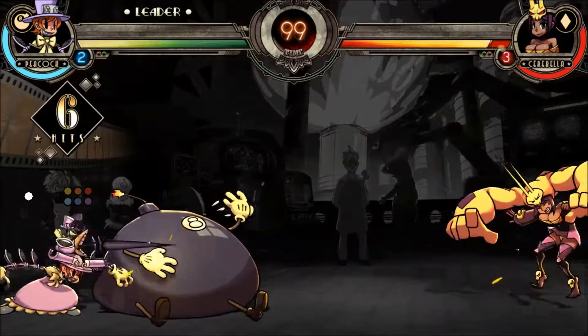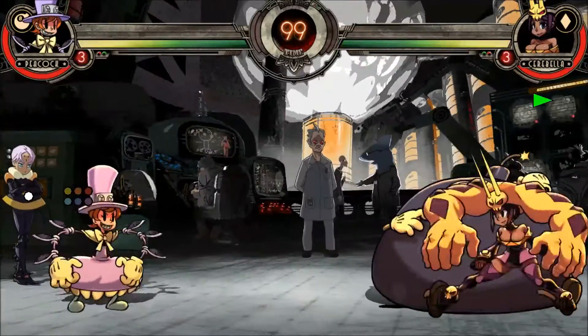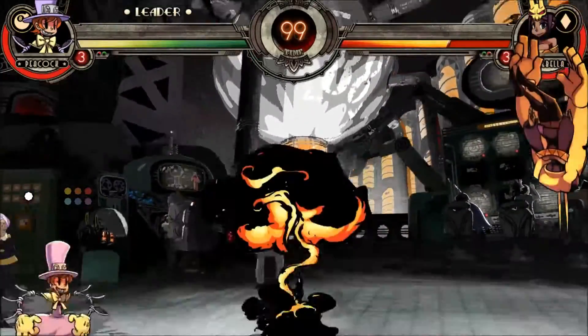Lenny's explosion is a single hit that deals 3800 damage. This means it deals a massive 5700 damage on counter hit, but barely over 1000 damage at the end of a combo.